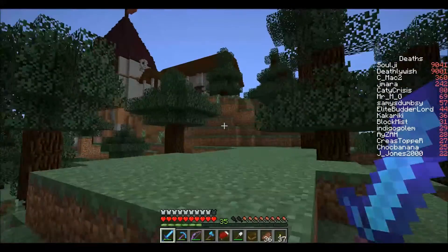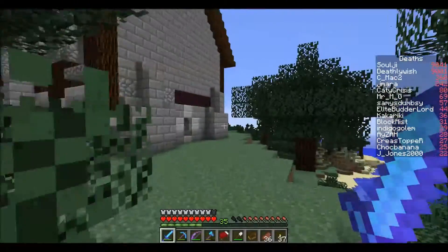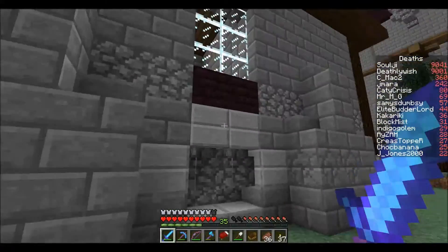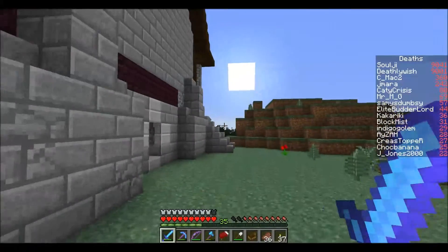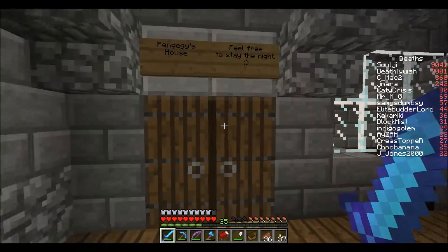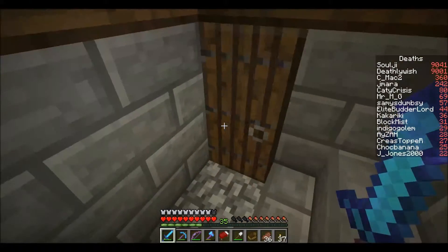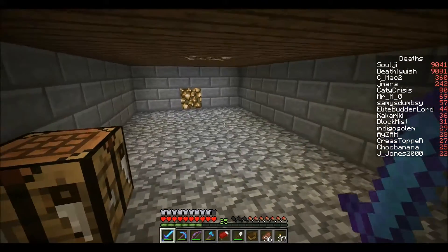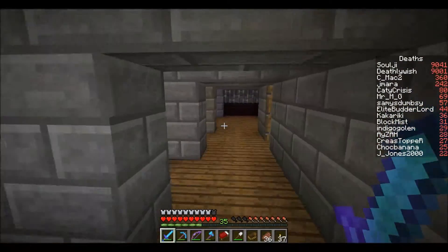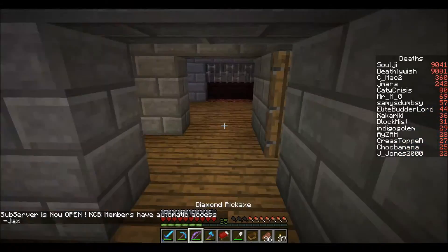Let's go up over here to the castle. I don't know whether we're going to be able to get in though. It's cool though - I like the different uses of blocks. The stairway. Not a lot down here. There's a guest room. That would be a fireplace but it would catch fire over here. We could sleep the night here, couldn't we?